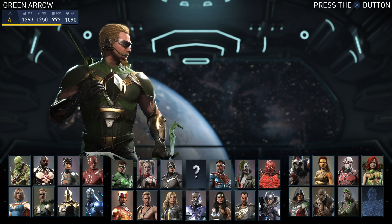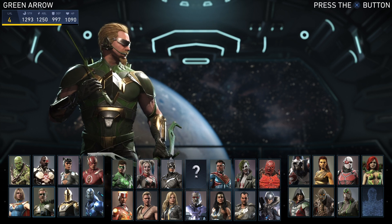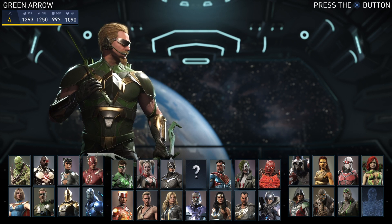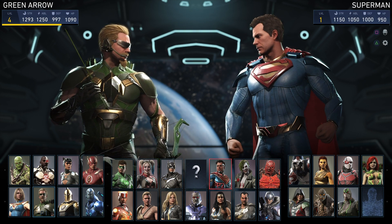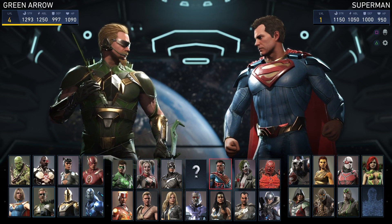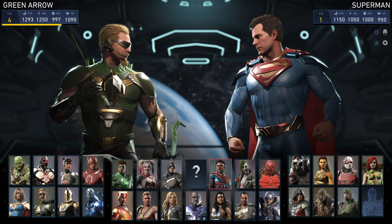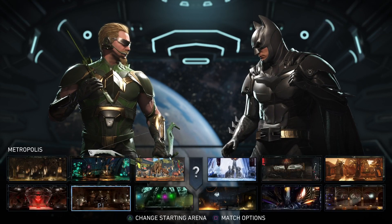Go ahead and select Green Arrow - boom. This is where you need the second controller. You go ahead and turn that on - boom - you pick whoever you want, you sign in as a guest. And pretty much from here what you'll be doing is pick whoever you want to beat up.